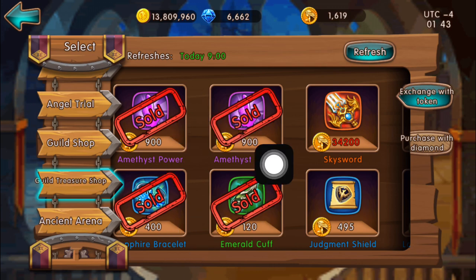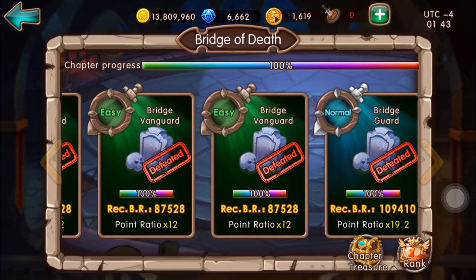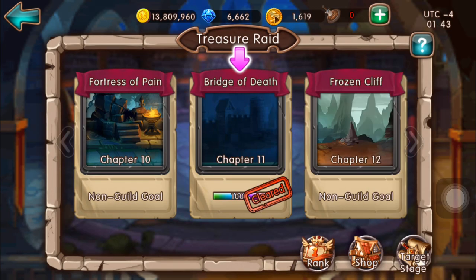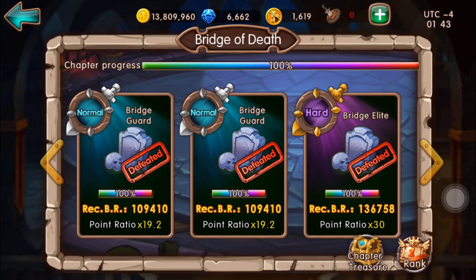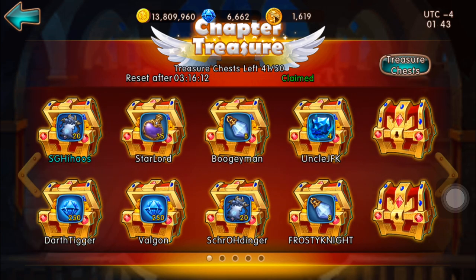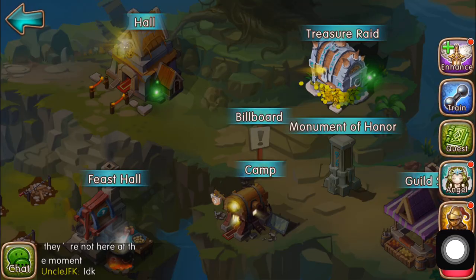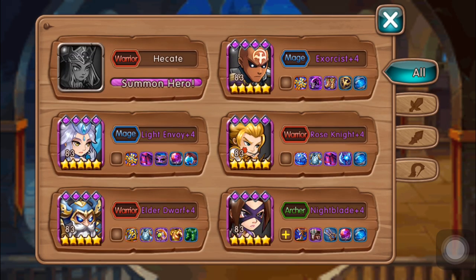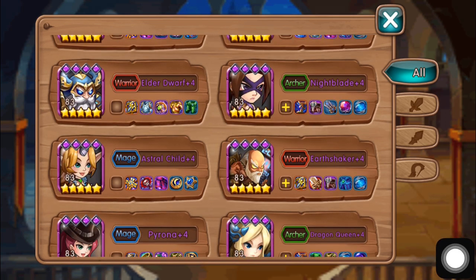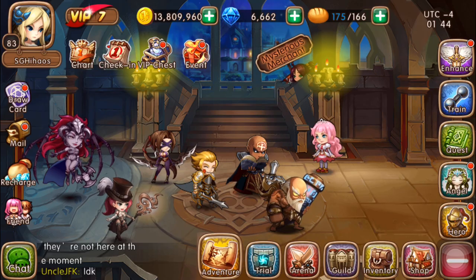For Emblem Crystal, I buy all the items that require guild points everyday in the treasure shop. I only use the ones that exchange with tokens, and I buy the 4 items that show up there every day. My guild is at chapter 11 — it's one of our key milestone accomplishments. We're not moving on to chapter 12 because it's hard. Today I got pretty bad loot from the chapter treasure: 20 slot tickets, which is very bad. The next heroes I'll be training are Light Envoy and Narrator.